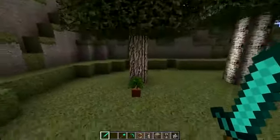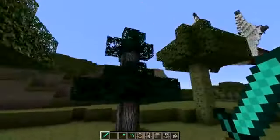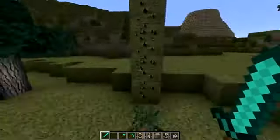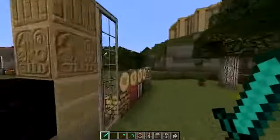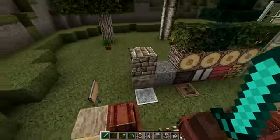We're going to look at the trees. This is a normal oak tree with its sapling, birch tree with its sapling, spruce tree, and here's a jungle tree. Jungle wood looks kind of mossy to me, kind of cool, I like it.